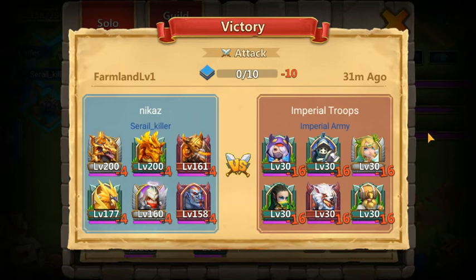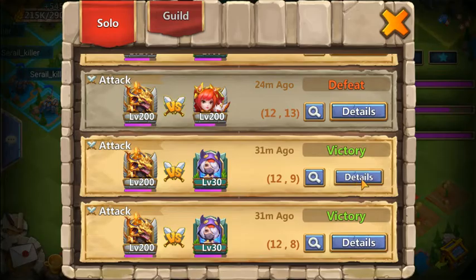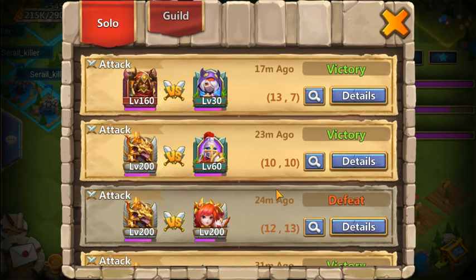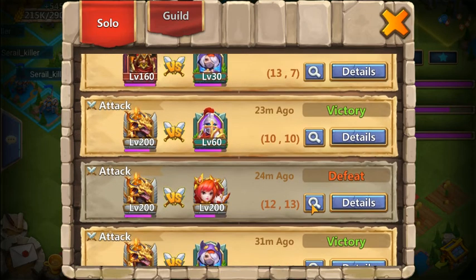On normal empty tiles, if you look at the battle report, you can see it's just level 30 ordinary heroes — so those are pretty easy to conquer. Everything seems to be small-grade heroes you should be able to take very easily.